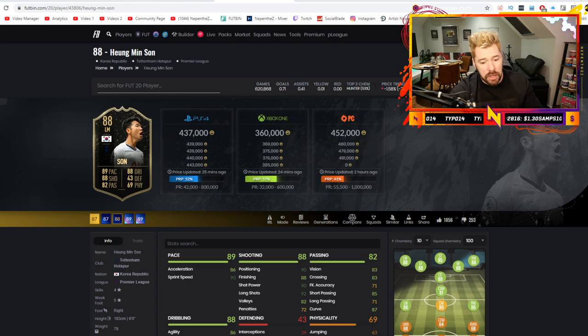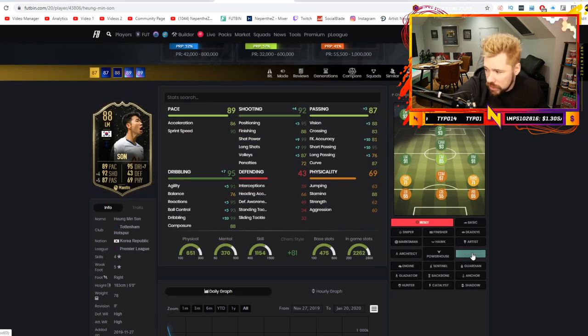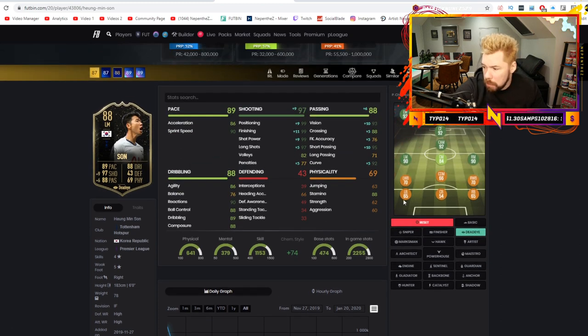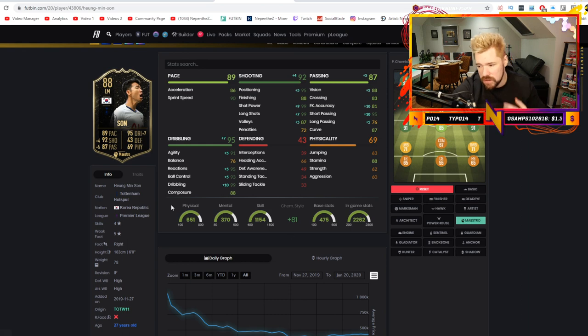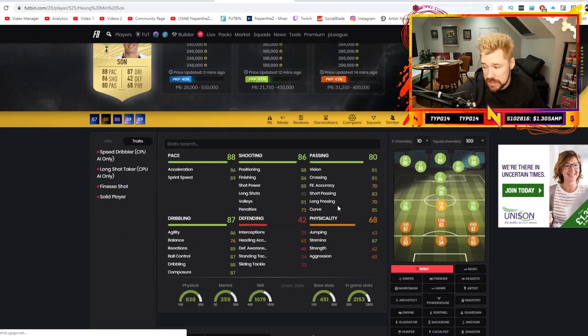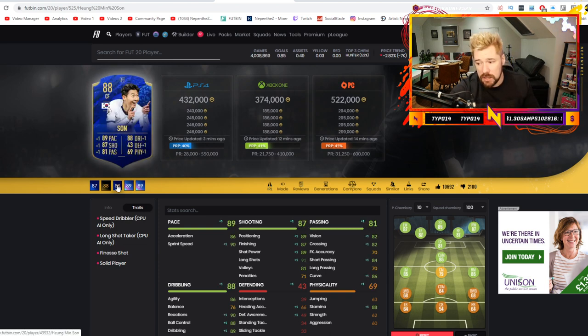You can get Robert Perez Prime Icon for 380K. You can get Pavel Nedved 91, a great card, for 800K - that's a little bit higher than 500K. Let's look at other wingers you can get for 500K or less: Mark Overmars 88 at 400K. Heung-Min Son's left mid in-form - and this is where and why I think this Leroy Sané is overpriced. Even though he's there forever, he's going to cost more than this Son card, and this Son card has one less shooting, four less dribbling, a lot less pace, but with that Maestro chem style it's very similar, and he's tradable with five-star weak foot instead of three-star weak foot.